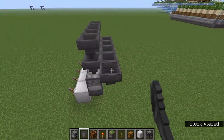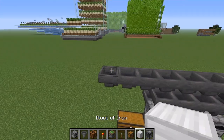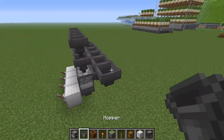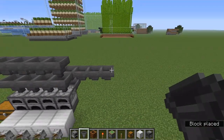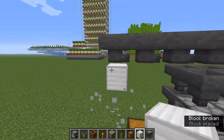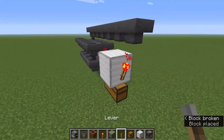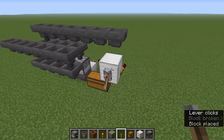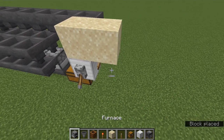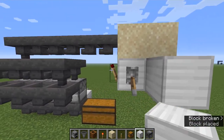Now we just need to get the cactus into this hopper here and the bamboo into this hopper over here. I'm going to build this one a couple more out, and then we can start building the zero-tick machine for the cactus and the zero-tick machine for the bamboo on the other side. For the cactus side, build a block two blocks up — on the third block up — then put redstone torches on either side of it. Put a lever on the back, switch that lever, and then put sand on top of those redstone torches.